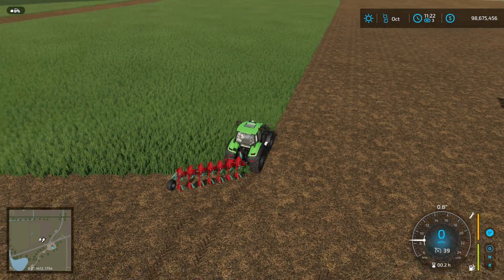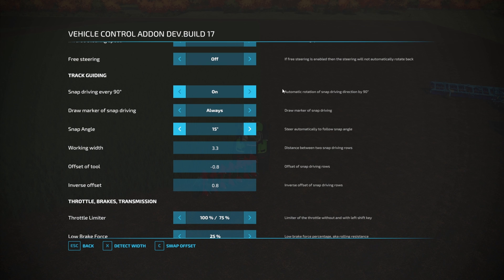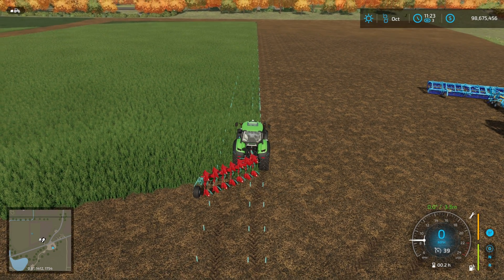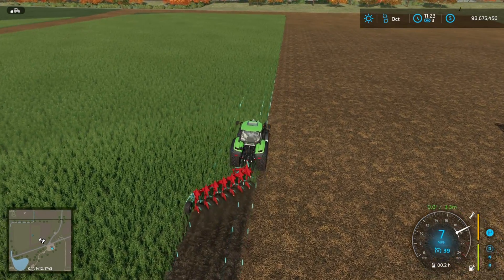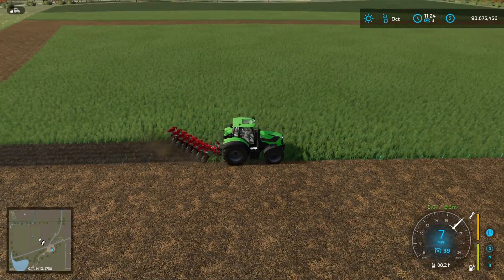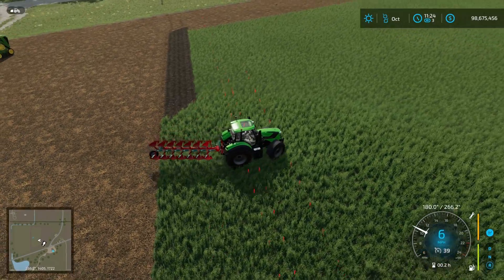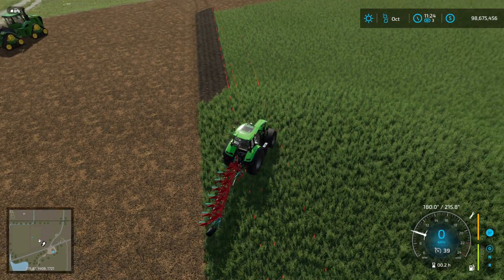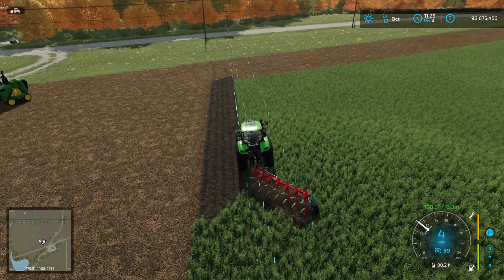If we now jump in the Deutz with the Kverneland plow on the back - obviously it's an offset plow. First difference when using one of these: turn off snap 90, as that seems to mess around with how the offsets and the rotating work. Then hit Ctrl+W to set our heading at zero degrees, and Ctrl+Alt+W to reset the width. Off we go plowing. I just want to show the rotating plow properly - something I struggled with in FS19. If we hit rotate on the plow, you can see the driving direction is already set up so we can drop the plow down and get a nicely lined-up row.